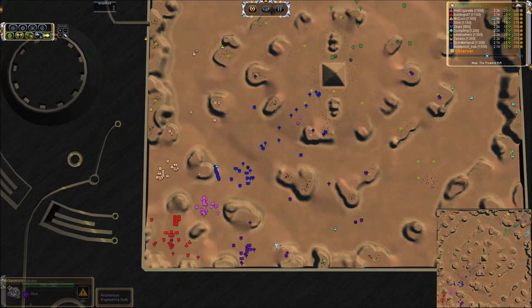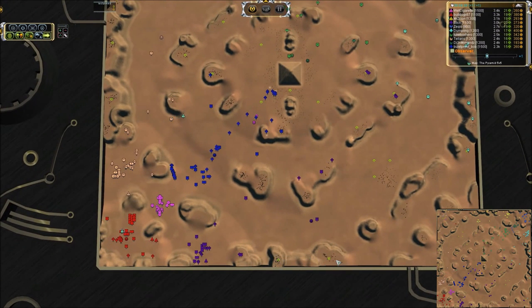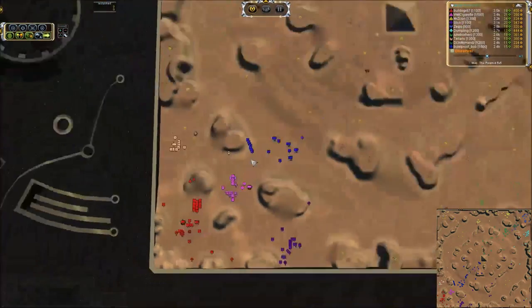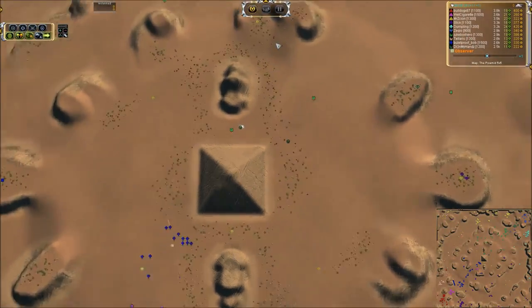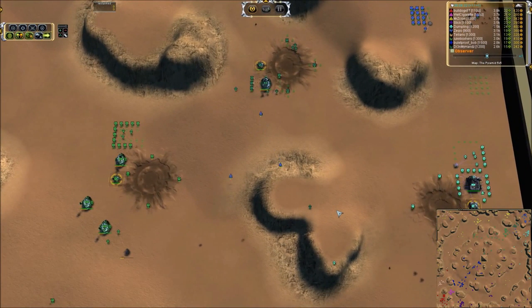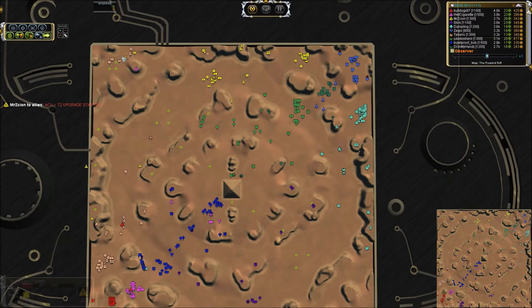On the southern side, it looks like nobody is expanding to take the plateaus. We do have a bomber hooking around the right from Dumpling — he was waiting to pick off any engineers dropped on those plateaus, but there were none, so that's not a concern. Strictly interceptors being produced over there for now. We do have some units stacking up in the middle. There is so much reclaim on this map — tons of rocks out here in the middle, and more near the bases until they were already reclaimed.